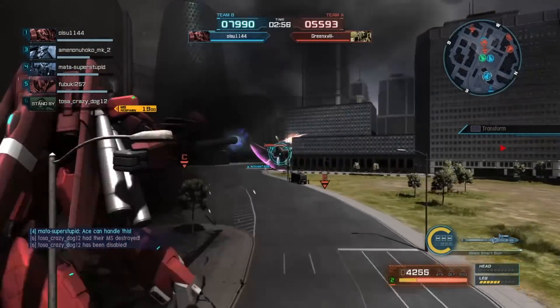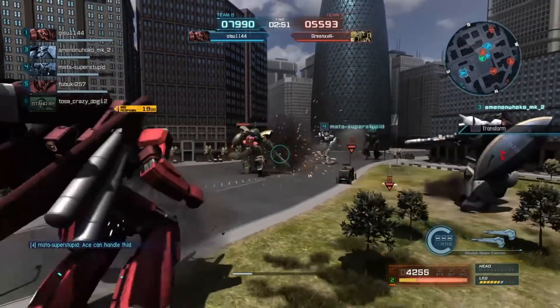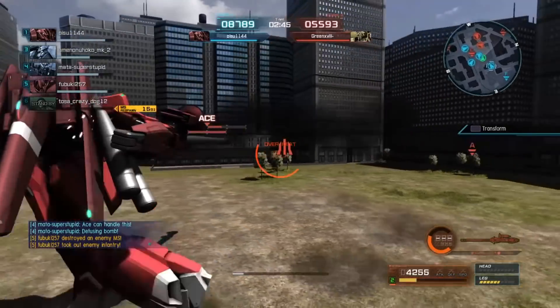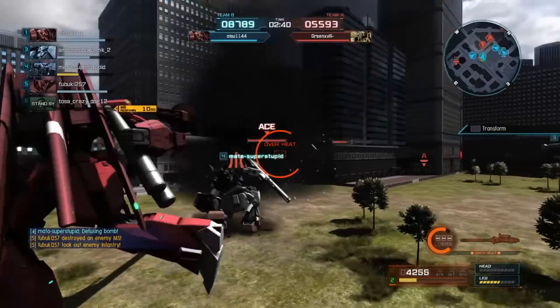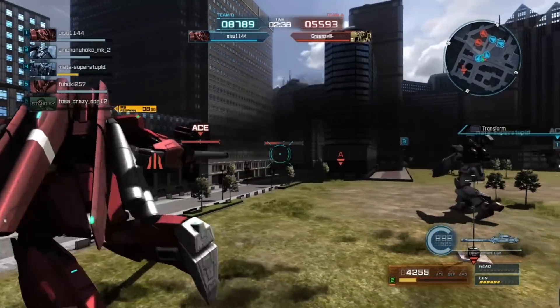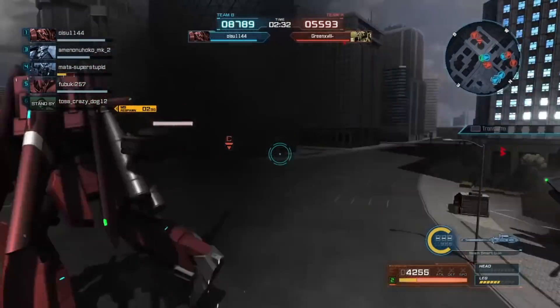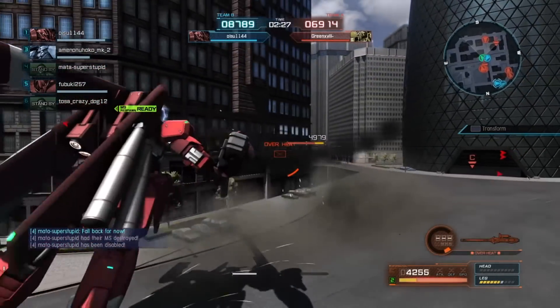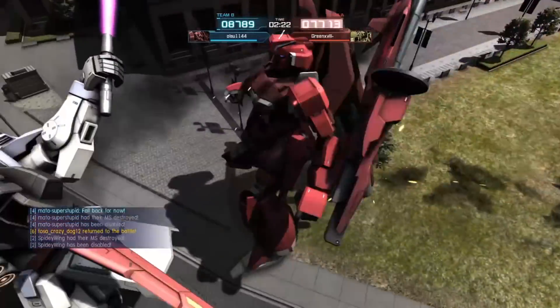The Ace is a Gaplant, which is not a bad thing. The enemy Ace is a Zeta Plus C1. It's never a bad thing for your Ace to have type advantage against the enemy Ace. Spidey is very low on health though. The C1 tagged that person, but it's getting a little bit crowded — there's somebody over here, there are like two people behind Spidey. Tagged the Peasant Dowage I think, but unfortunately there's just too much stuff behind him, so that is a death.